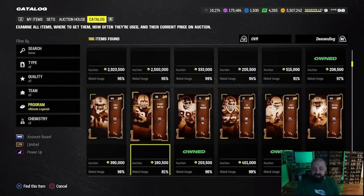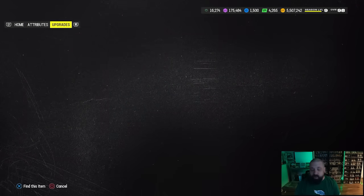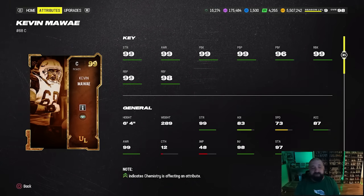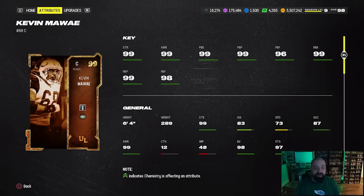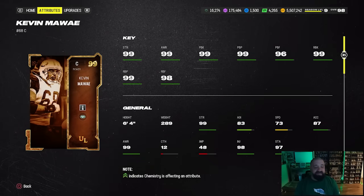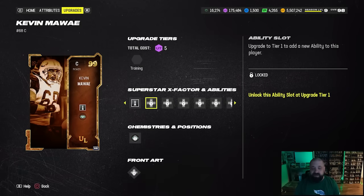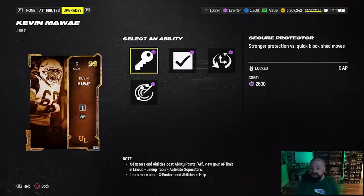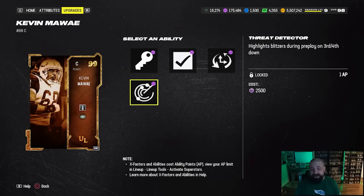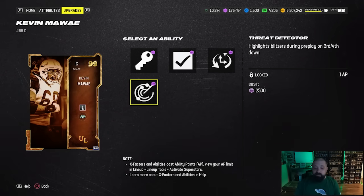If it wasn't for the fact that I'm a huge Eagles fan and Jason Kelce got a tribute card at center, I'd probably be rushing to pick up this brand new Kevin Mawai card. I don't know if he's going to be the best or second best center in the game, but he gets really good discounted abilities. The attributes are cracked: 99 strength, awareness, pass block, and run block. He has a baked-in Post Up, but most importantly he gets Secure Protector for zero AP.